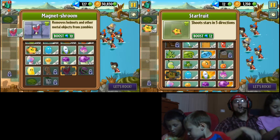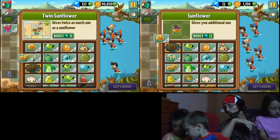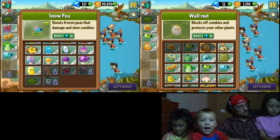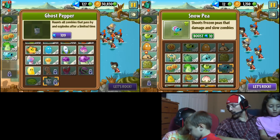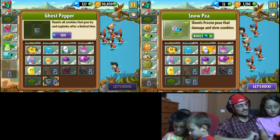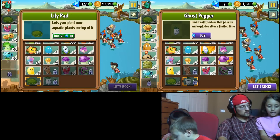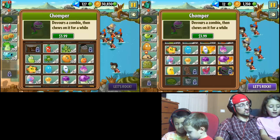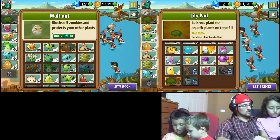Let's choose our plants, guys! We're rolling with the Big Wave Beach. Chase might try to help. Ghost Pepper — haunts all zombies that pass by and explodes after a limited time, 109 gems! Don't you dare touch that! I better keep this away from Chase, he's gonna spend my gems. Let's rock, guys! 10 gems — we already got that though. That's just to boost it.